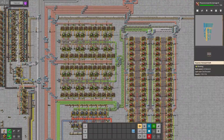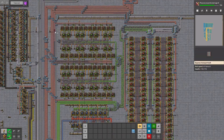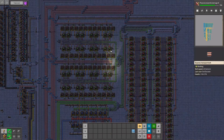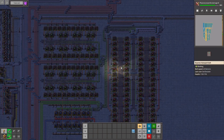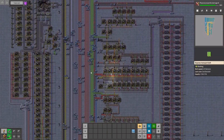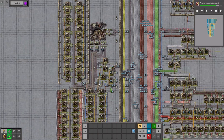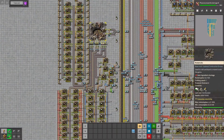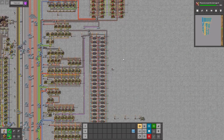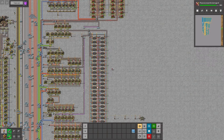I've again changed a few things. For example, in the input I've made sure that we have more input of copper for the green circuits. This way more machines over here work — not all of them are working all the time, but there are more machines than we would need. This way we get more red circuits as well as more blue circuits, and that means we have a higher production of rocket control units, and this way we get more constant rocket firing.